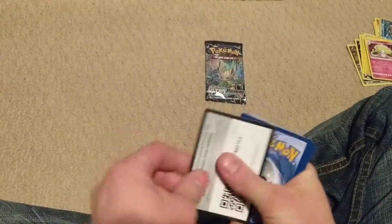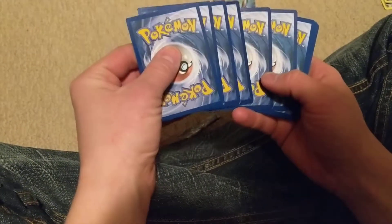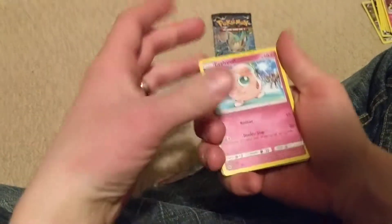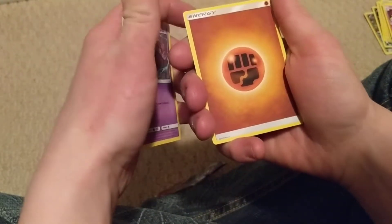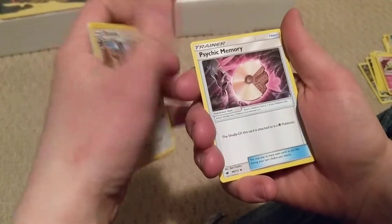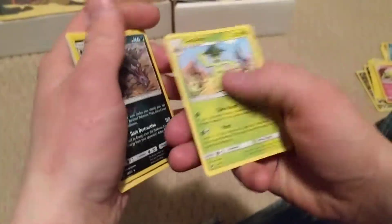Code card. We've got Chiglypuff, Swinub, Swablu, Shelmet, Misdreavus, energy card, Starvia, Psychic Power, Elscore, Hydragon, and Cacturne.